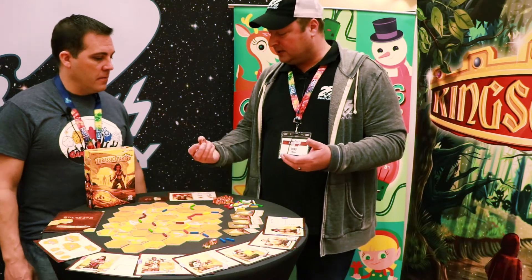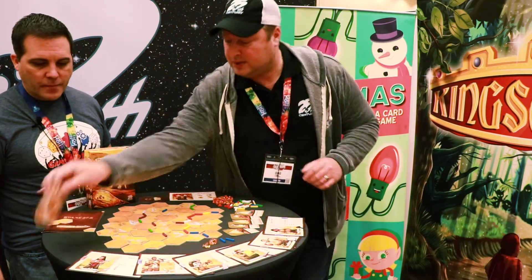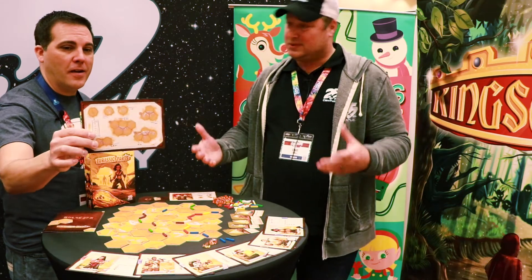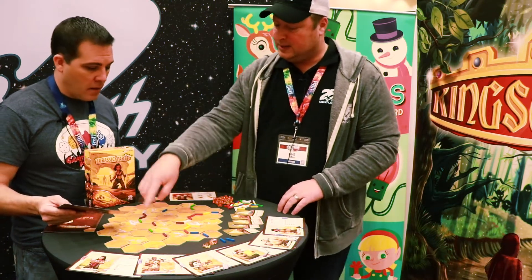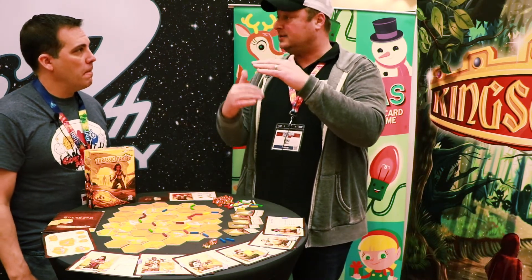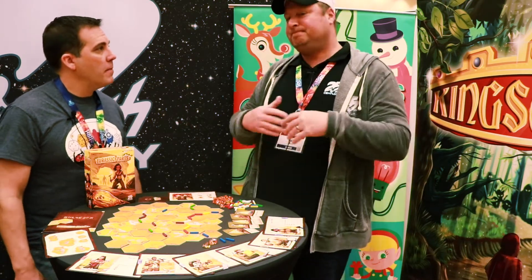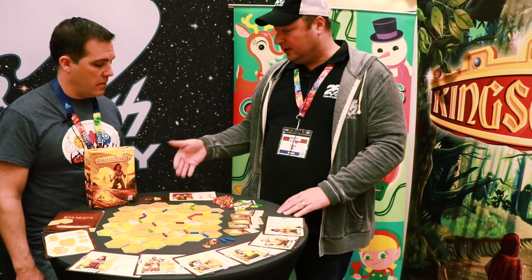We have an amber-based currency system. You'll earn amber by completing dinosaur sets — you're grabbing these parts and trying to assemble them into full sets of dinosaurs. Brachiosaurus is five hexes and is worth more points; the little velociraptor is only two hexes. There's also a plant-based scoring system — eight plants in the game that all look the same but have a progressive scoring track, so the more you get, the more they're worth individually. If you complete a dinosaur, you earn a piece of amber. You can also sell a fossil piece you don't want to the field leader to also get amber.